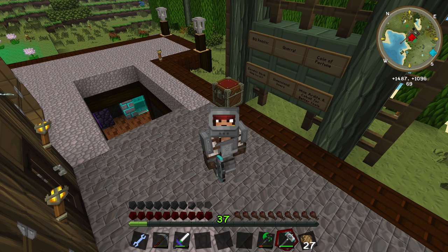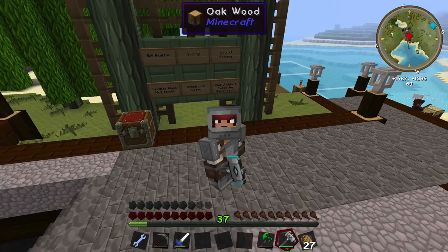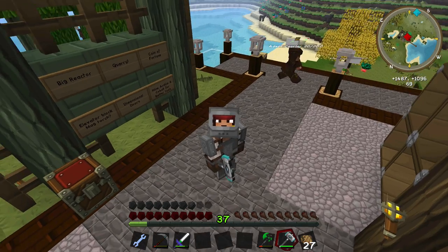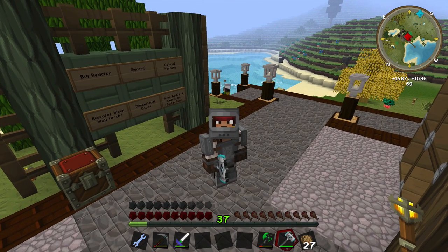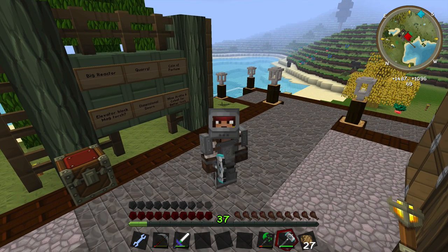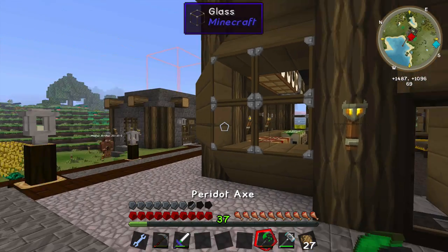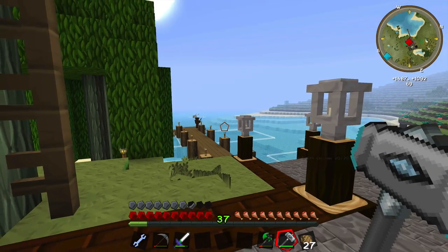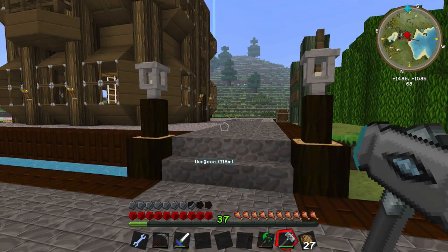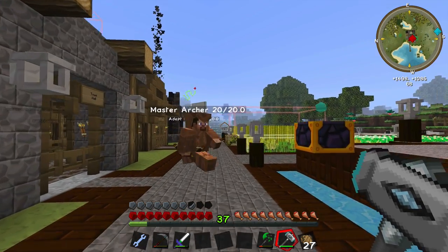Hey everybody, welcome to another sweet succulent episode of my let's play. We're gonna build a big reactor and a quarry in this episode, and I have a bunch of other things on our list that I have no confidence we'll get to. Let's start by building the big reactor. Zelda has been hard at work out here on something big and glorious that we'll check out a little bit later. Not too much has happened between episodes — we've done a little bit more mining.